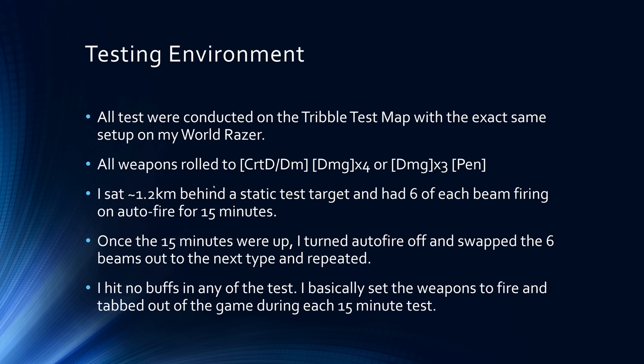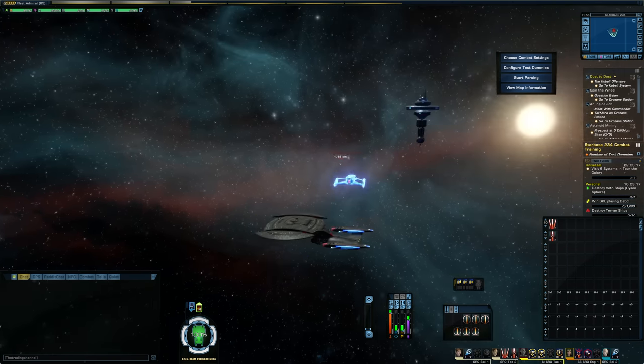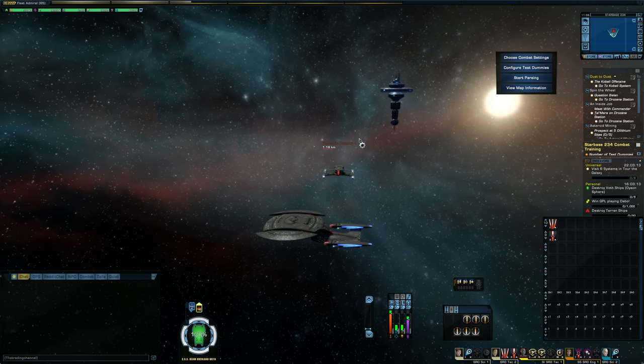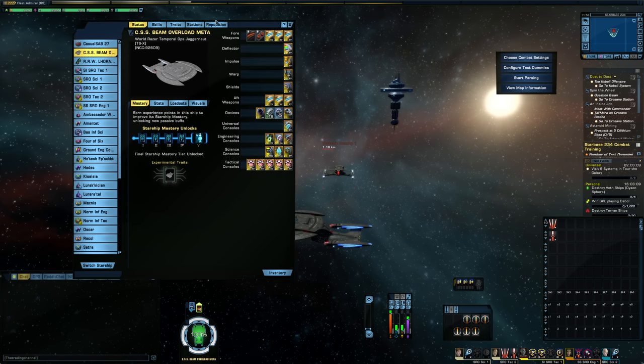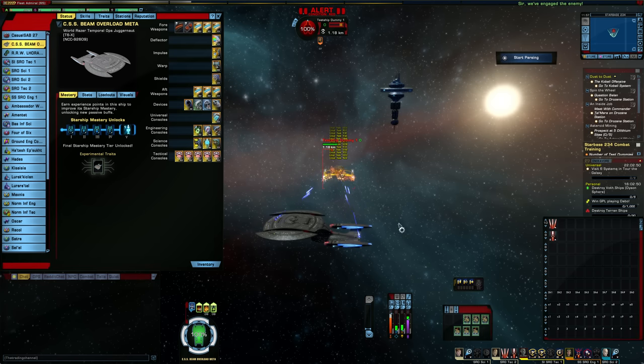For the testing environment, I am using the Tribble test server with the exact same build on my Royal Razor for each of these. All of the weapons are rolled to crit D damage with damage times 4, and in the case of the pen weapons, one of those damage modifiers is swapped over to the pen mod. I have my Royal Razor set up sitting right behind the test ship over on the Tribble test map. I would put the six beams on that I was testing with, set all my weapons to auto-fire, start up my STO combat meter, have the real-time parser going so I could see a timer of how long I was in combat, and just right-click on the target and let the weapons auto-fire for 15 minutes.